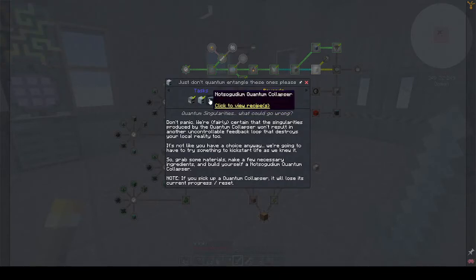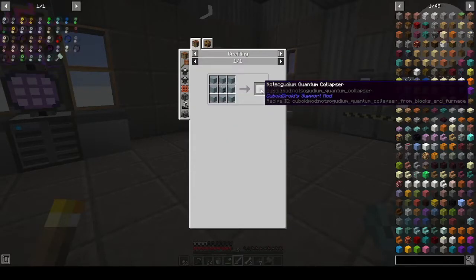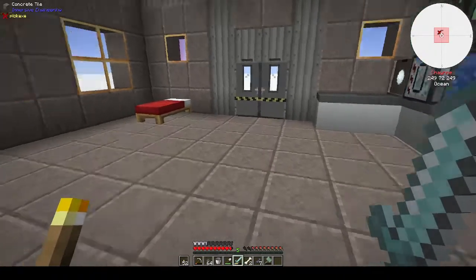Right, so the next thing is the Quantum Collapser. Quest text: 'Don't panic — we're fairly certain that the singularities produced by the quantum collapser won't result in yet another uncontrollable feedback loop that destroys your local reality.' Well, if it did it'd be a very short modpack! 'Grab some materials, make a few necessary ingredients, and build yourself a Not-So-Goodium Quantum Collapser. Note: if you pick up a quantum collapser it will lose its current progress and reset.'